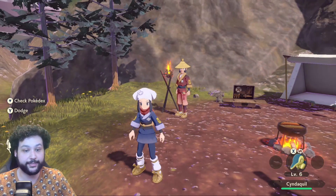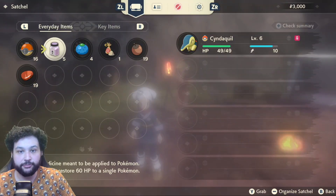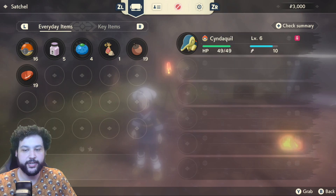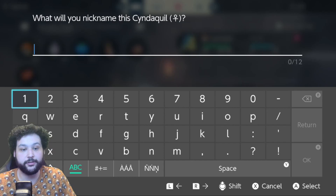Our second rule is whatever Pokemon you capture, you have to nickname. Our starter is a gift, and yes we'll be using our starter. Just go to your Pokemon, then go to change name, and give your starter any nickname that you want — anything that you can build a bond with.